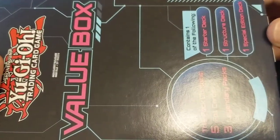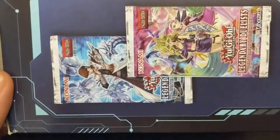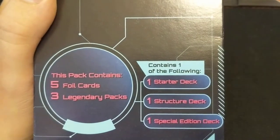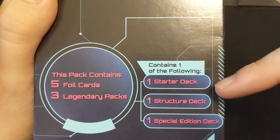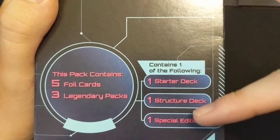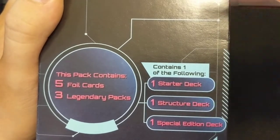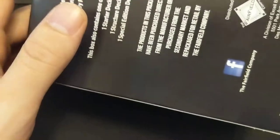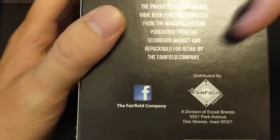What's up YouTube, Team TCG here and we got something special for you that just dropped at Target. The box says it contains five foil cards, three legendary packs, and one starter deck — or sorry, one of the following: either a starter deck, a structure deck, or a special edition deck. At first I thought it was all three — holy crap, such good value. They're 20 bucks, and it's by Fairfield Company, who tends to do a pretty good job with mystery products.